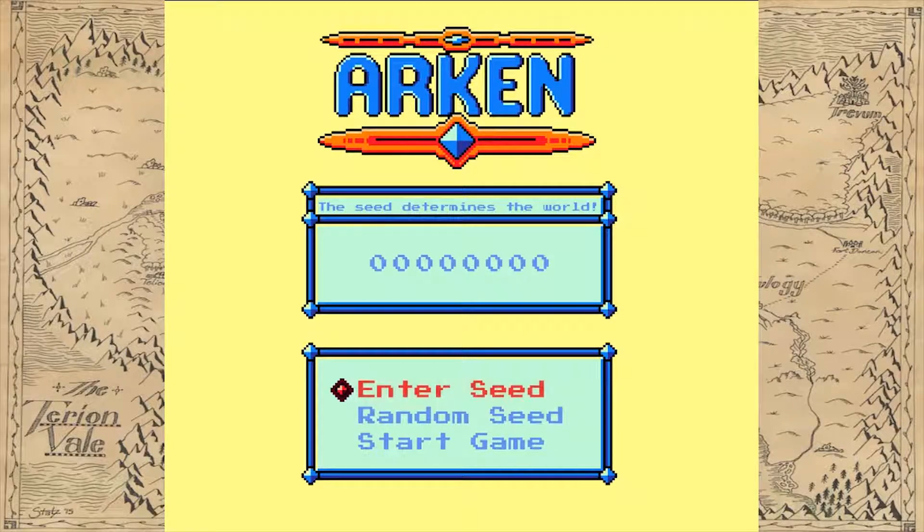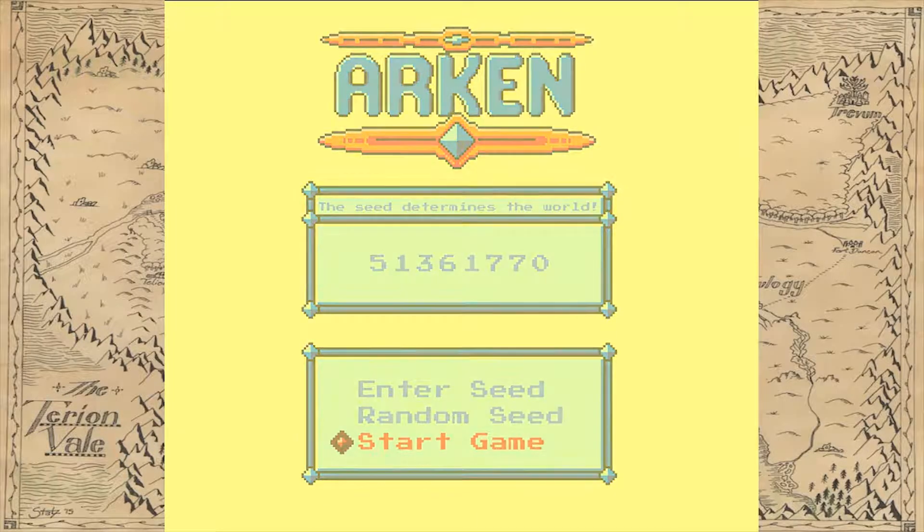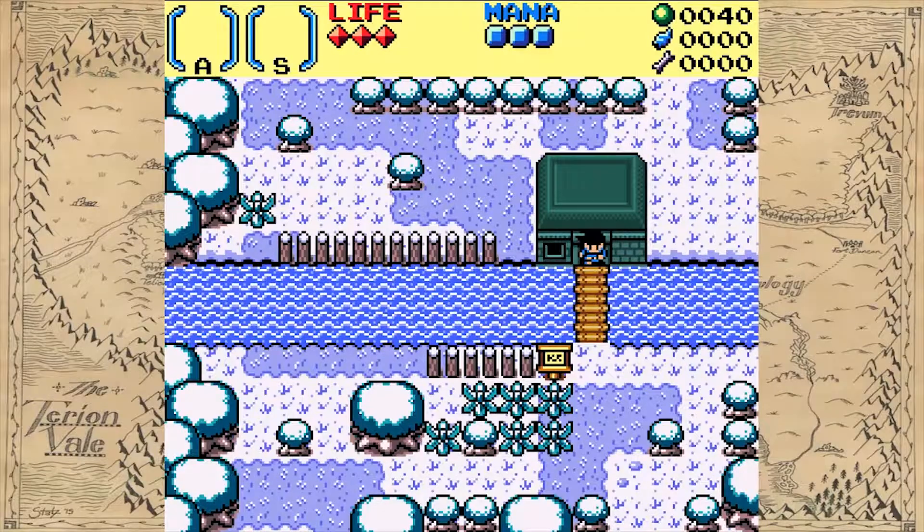This is a randomly generated Zelda-like. I don't know how to really explain this one, so apparently we get to make seeds. So let's do this — five, one, three, eight, eight, five, one, three, six, one, seven, seven, zero. Just picking numbers. So that's a seed, and apparently that will dictate everything.